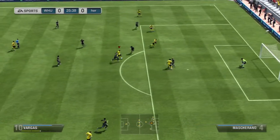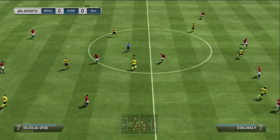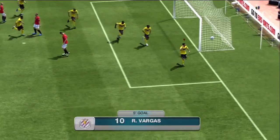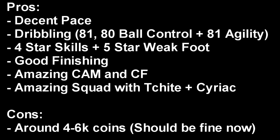This video is coming to an end — here's a summary of why you should buy him. I don't think there's any reason not to. A lot of people spend 30,000 coins on a random gold midfielder with stats but no character. Vargas, with the front two of Cheatin' Cyriac, gives you a lot of fun, especially if you want to mix it up. On PS3 he's around 4,000 coins, Xbox around 6,500. He plays CF — central attacking mid. Pros: decent pace, dribbling around 80 stats, four star skills, five star weak foot, very good finishing for a CF — can finish like a striker.